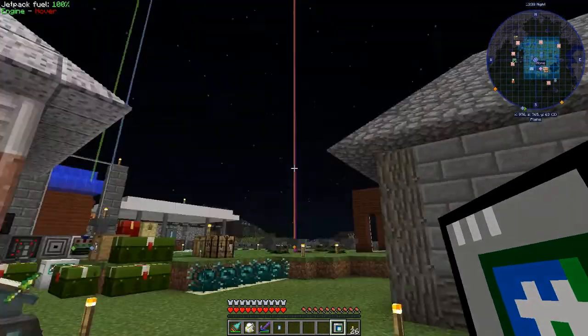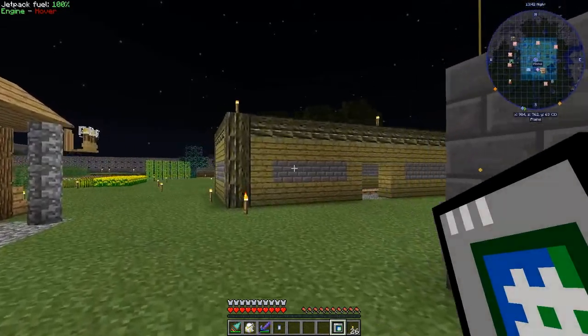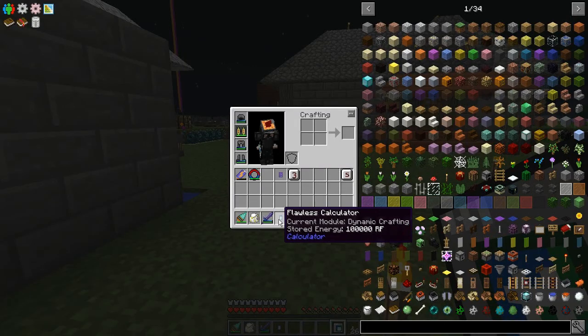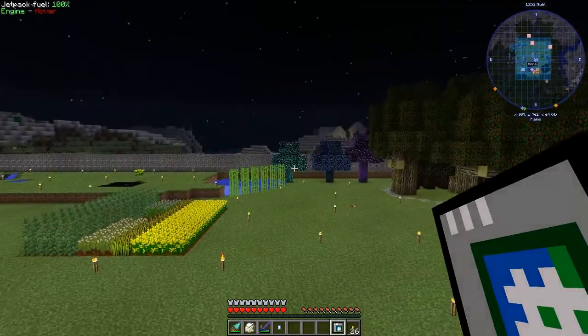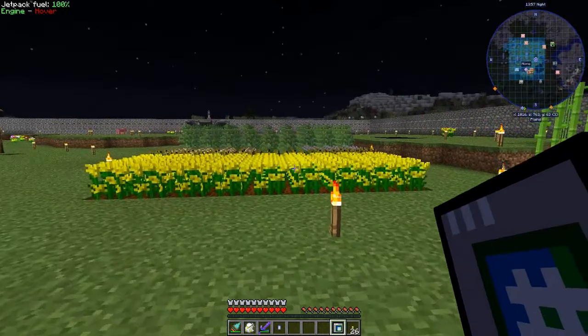Hello peeps and welcome back to the Age of Engineering. Last episode we got a lot of stuff done. We built the flawless calculator, which is really nice. I did some mining off-camera, restocked my diamonds, and made a block of end diamond, so I got my tree planted over here. Nice diamond tree sitting right over there.